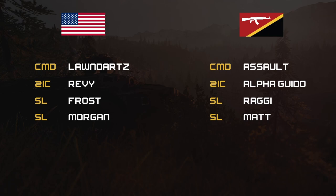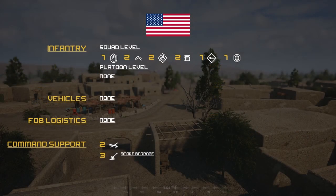Moving on from commands, we'll be going over team loadouts for the US side. Infantry squad level: one SL, two FTLs, two ARs, two Ammo Bears, one LAT, and one Medic. Vehicles: none. FOB support and logistics: none. I think that needs to be changed at some point. Support: two UAVs and three Artillery Smoke Barrages. That is the loadout for the US side.